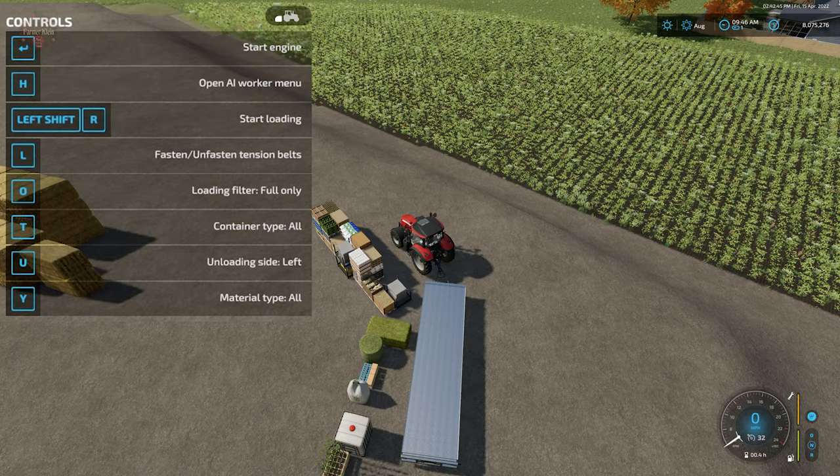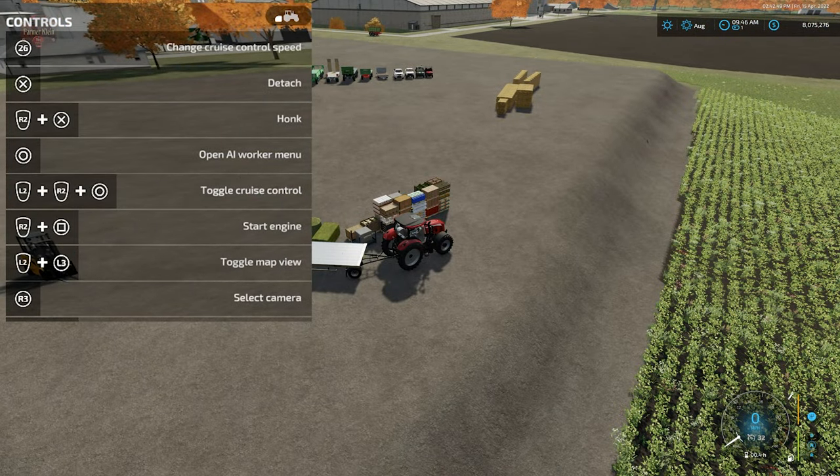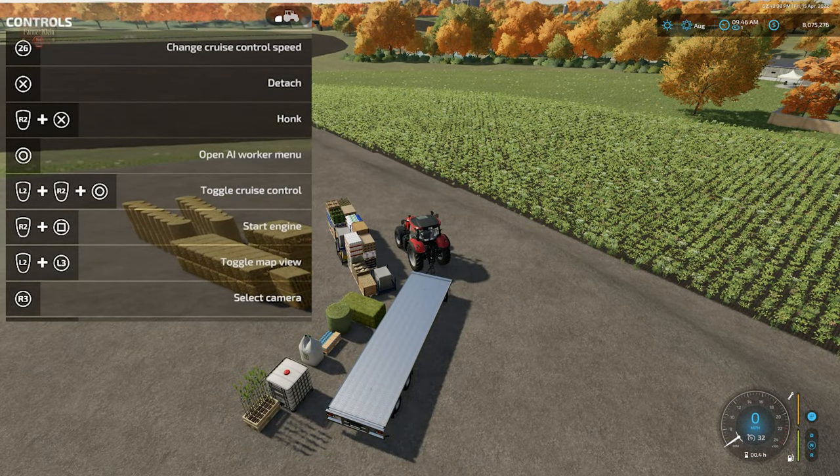The loading filter means that when you pull up to a production, if you've got a combination of pallets — some full, one still being filled — you can tell it to only pick up the full ones, leaving the partial one to finish filling up so you can come back later. Or you can tell it to pick up all of them, and you'll just have a partial pallet on board.